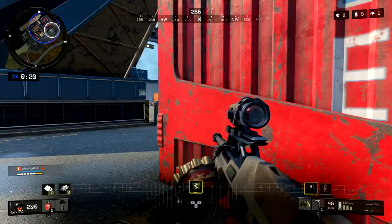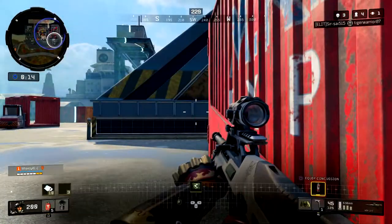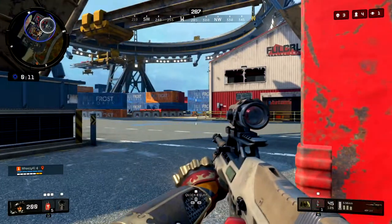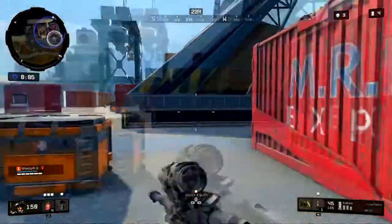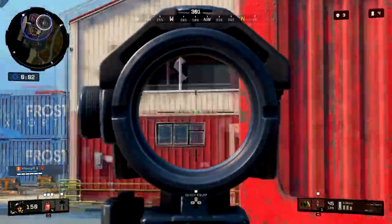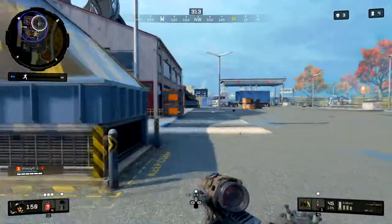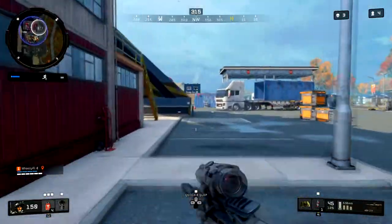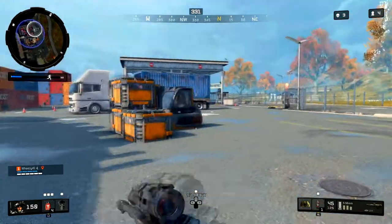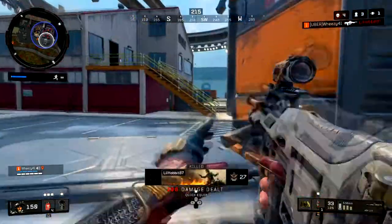I throw a frag because I don't know where the next guy is going. I throw my trophy system out because I just threw a grenade and he might throw one back — probably should have saved it for the end, but better be cautious and stay alive. Notice what I don't do: I don't peek back out to where that guy is and immediately re-engage. I heal up first, use cover, and move back to get extra cover and a different angle. Smart players get to the end — he got hits on me but didn't kill me, so he's relocating.